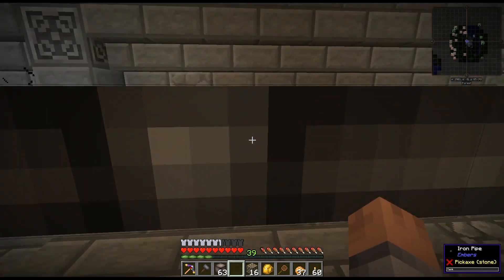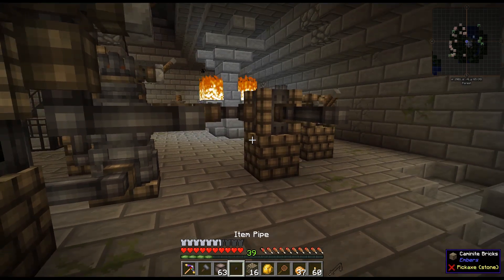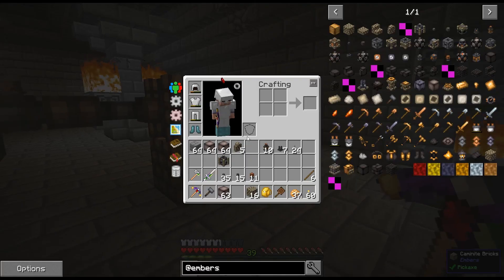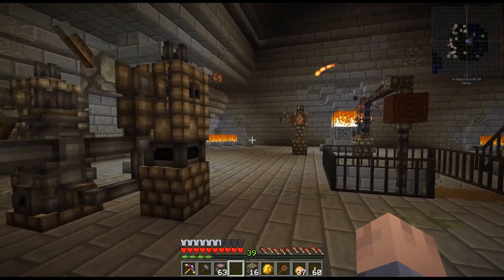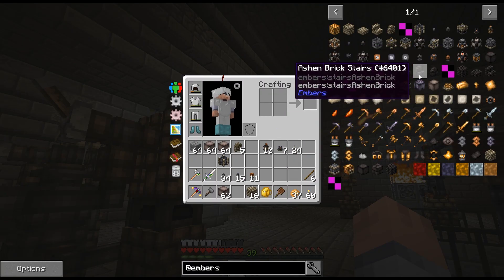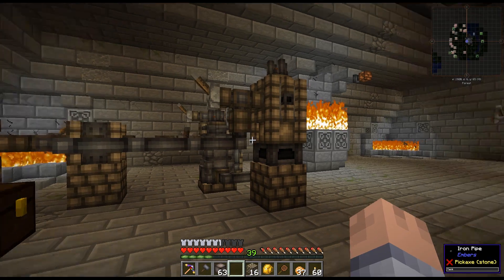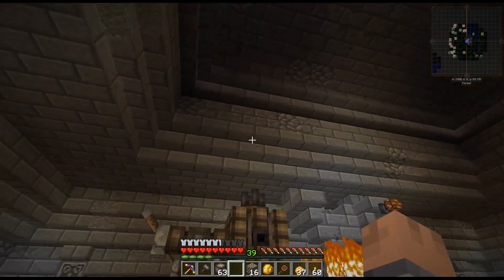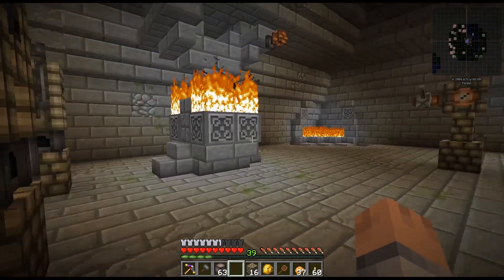To make beam splitters I need dawnstone, and I need probably four splitters so let's cook up two gold and two copper. The problem right now is that until we get dawnstone I cannot make any of these splitters. So what I need to do is get some gold and copper, smelt those in the melters to make dawnstone, then make beam splitters and set them up so I can feed every one of these machines. Let me grab this ore real quick.